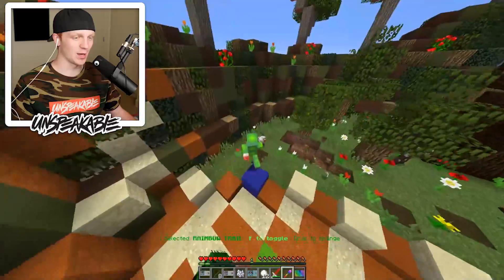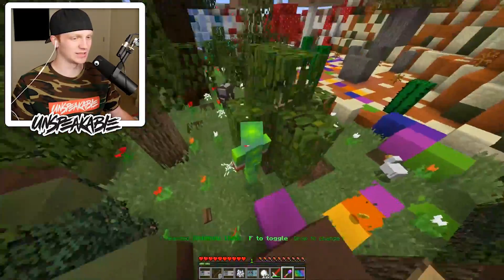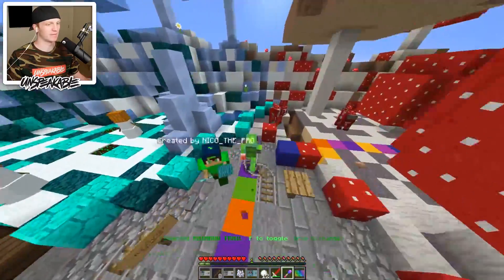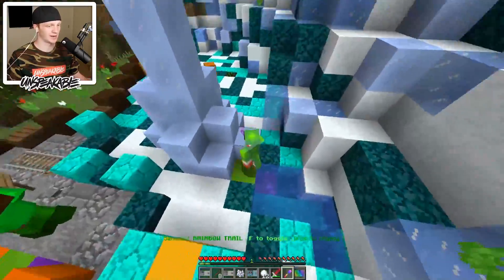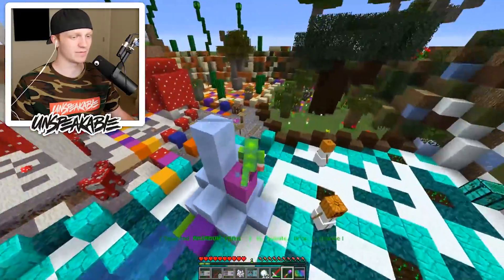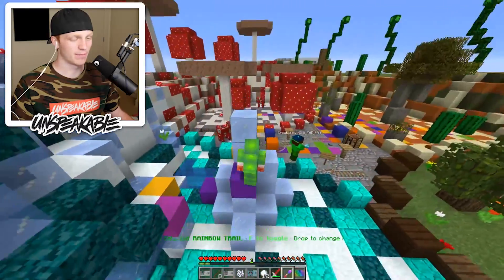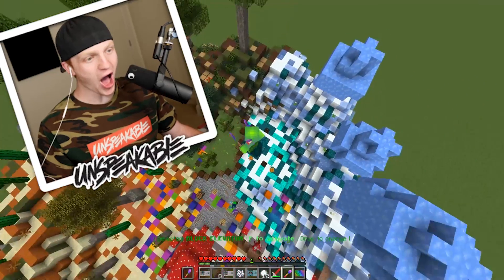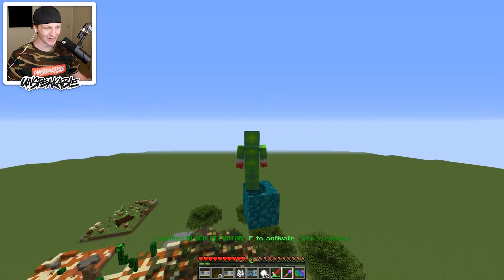If your friends or someone's chasing you and they see this rainbow trail, they're going to know this dude's got a million dollar shovel on him — let's take it. I feel like it's not very safe to carry this around. This is the block elevator — look, you just press F and it makes you go up. That's so legit.